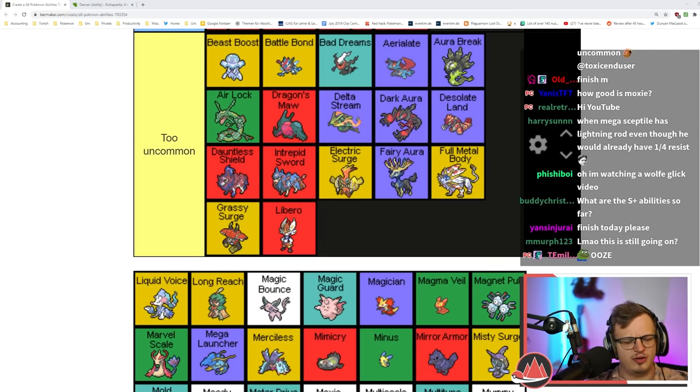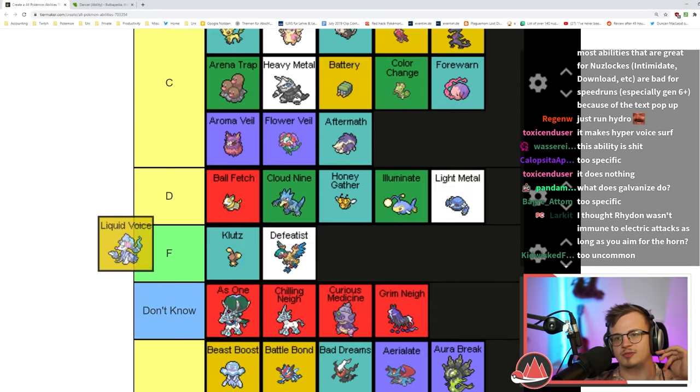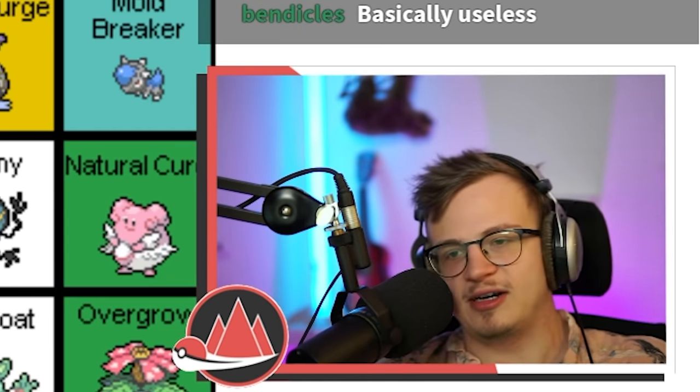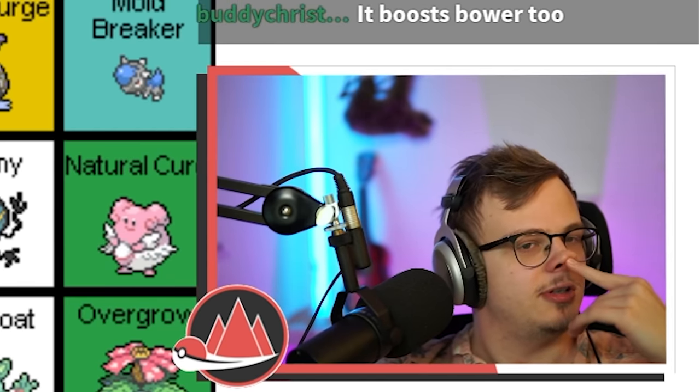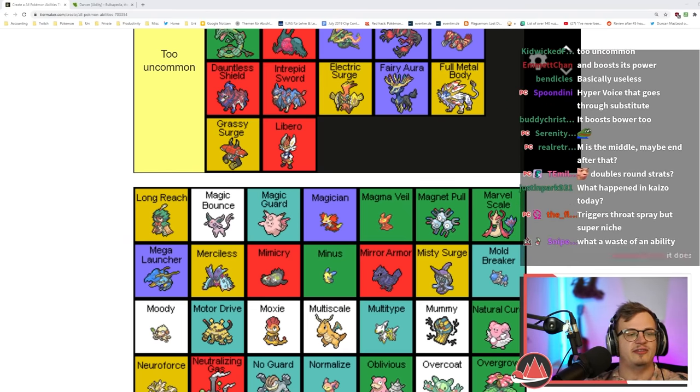Liquid Voice turns sound moves into Water moves — it makes Hyper Voice into Surf. It does nothing on its own really. Long Reach — if the Pokémon uses a contact move it will not activate any effects caused by contact.